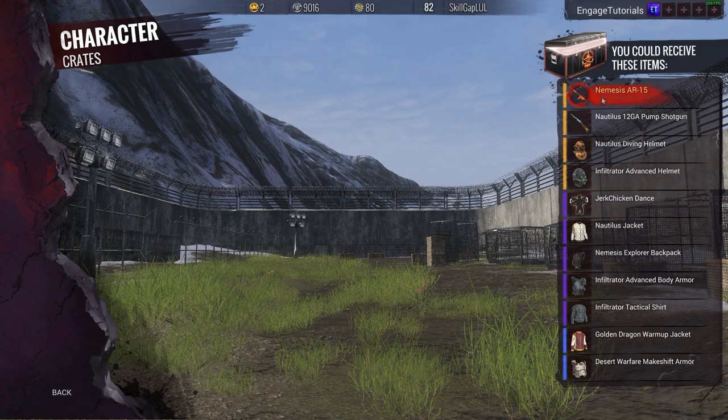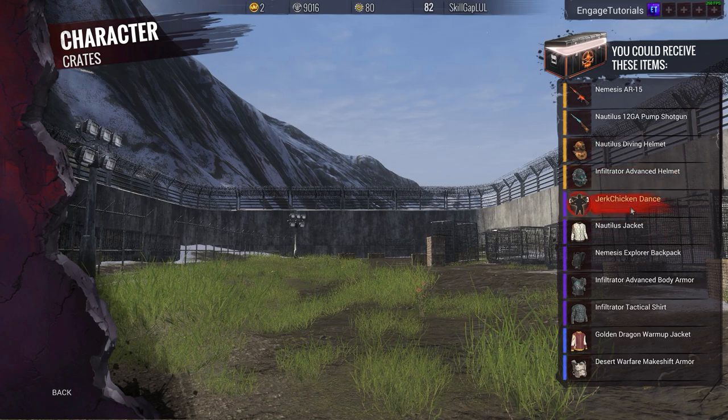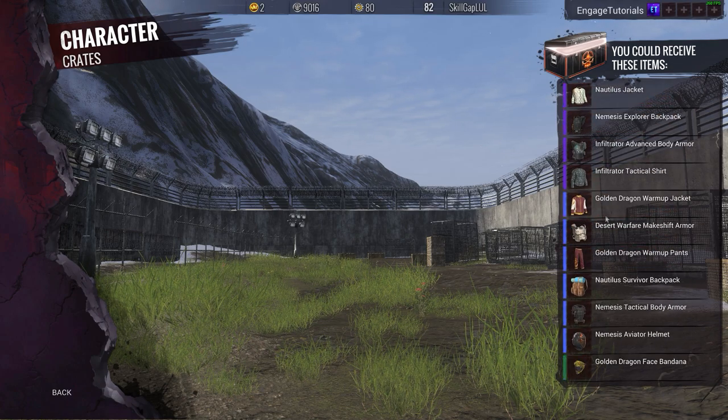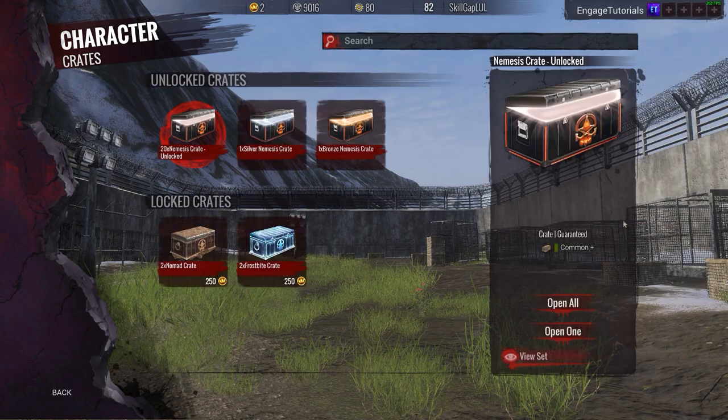Here's all the ultra rares. You got the nemesis AR — it's animated — the Nautilus pump shotgun, the Nautilus diving helmets which looks pretty sick, and the infiltrator advanced helmets, along with the new emote which is the Dirk chicken dance. Here's the rest of them. Scroll through them so you can take a look if you're interested.